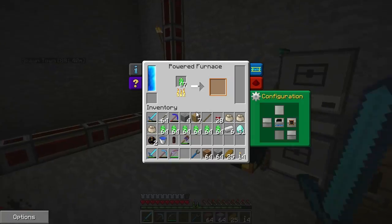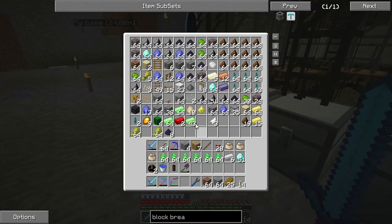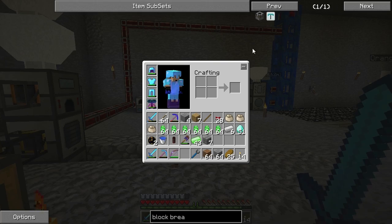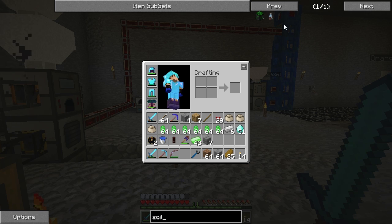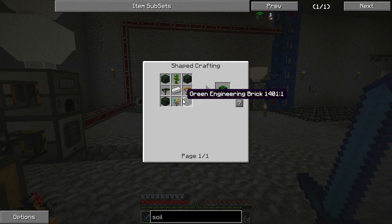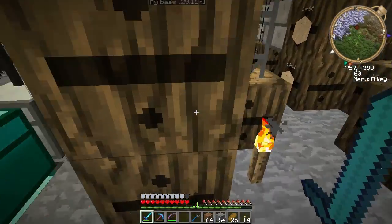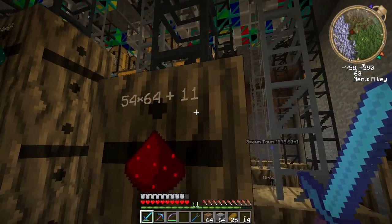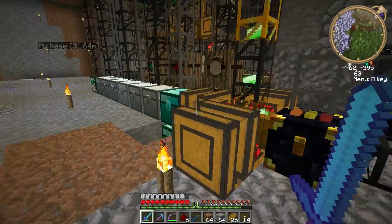But we're going to demonstrate these blocks real quick. This is going to be a short episode today, because I've been really busy lately and haven't had a chance to do anything. To craft these, you need engineering bricks: it's green zycorium, redstone, and any kind of stone bricks around it. Let's grab all those stone bricks out of here.